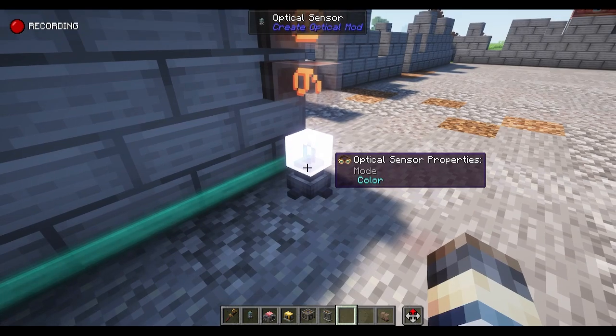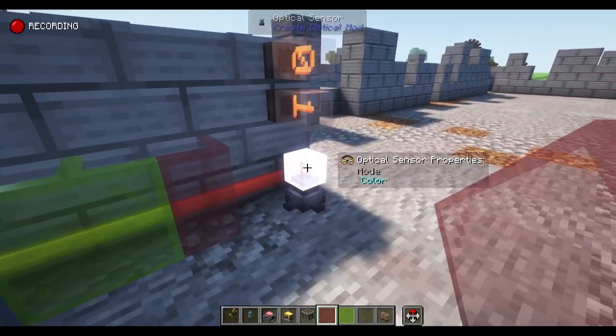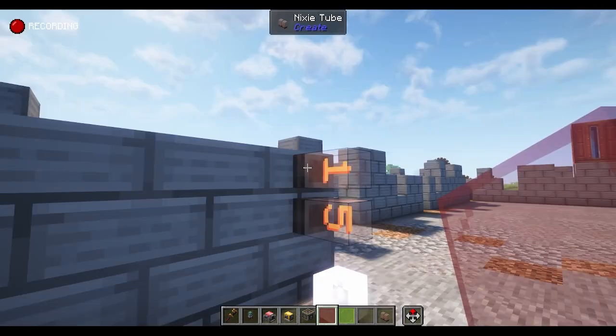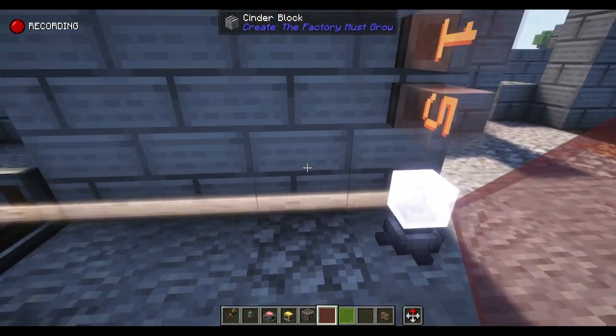The next mode is color, and you get a different redstone signal based on the color. Cyan gives a six, green gives 10, and red gives us one. You can experiment with the different colors on your own, but this could be used for sending different strength signals — you could interject different blocks of different colors for some interesting automation.